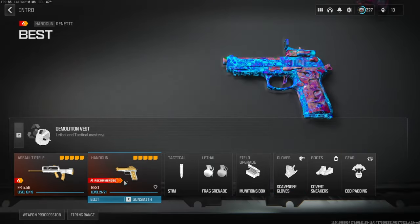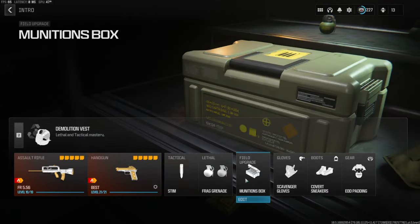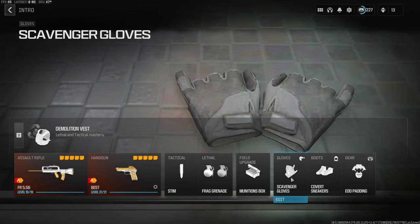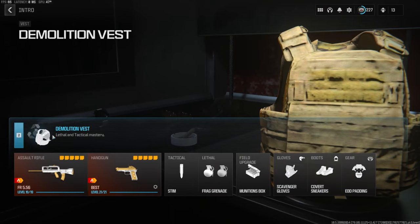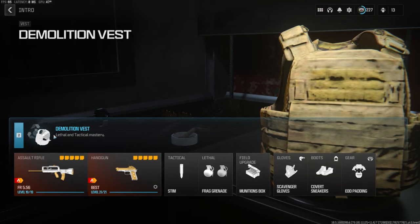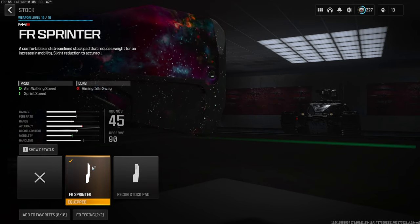Over on the secondary we're going with the Renetti. Tactical is the stem, lethal is fire grenade, field upgrade is munitions box, scavenger gloves, covert sneakers, and EOD padding with demolition vest. This is basically resupply and it gives you two lethals. Over on the stock we're going to be going with the FS or FR Sprinter.